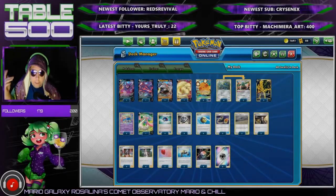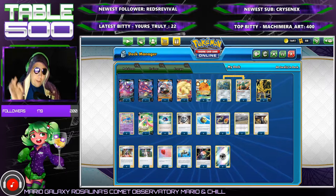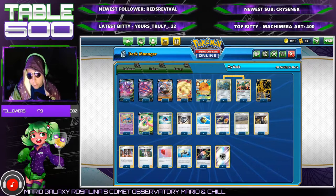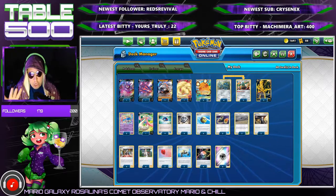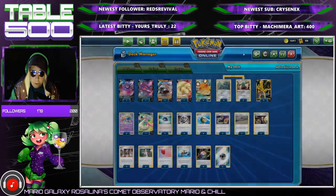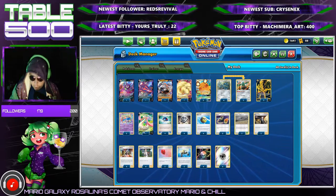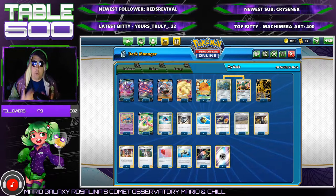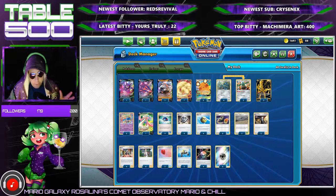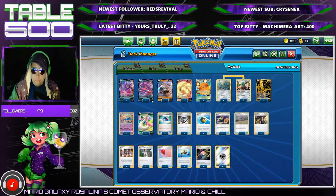Got a decklist here for you — it's the Bronzong Box 2021, ready for rotation, chilling reign updated list. This is a pet project of mine I'm going to be working on pretty much all year, so if you're watching live you'll see this list change a lot. Basically what you're trying to do is abuse Bronzong and hit for weakness, so this is going to be very meta dependent. There are five flexible spots for alternate attackers, and the rest is core.